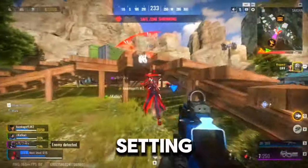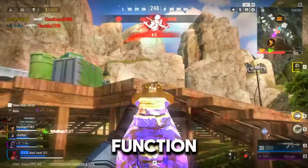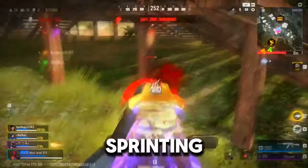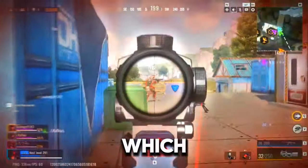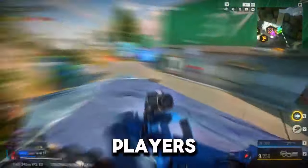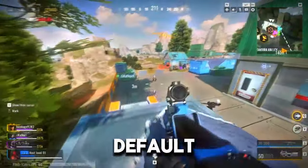However, you'll find a setting called auto sprint, but this setting doesn't function as expected. Instead of enabling automatic sprinting, it only marginally increases walking speed, which doesn't align with its name. As a result, new players especially might struggle with the default sprinting mechanism.